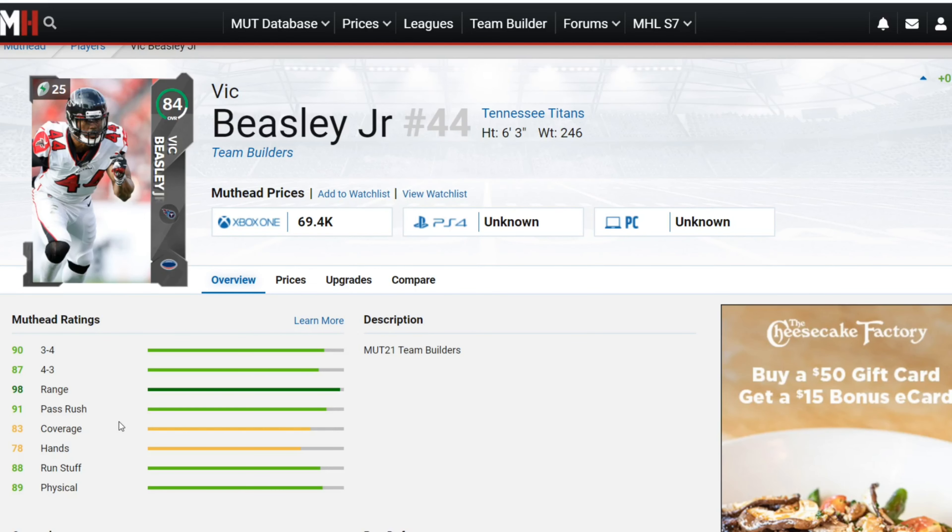You've probably noticed the main theme of this video: guys with amazing speed at their positions are really what made this list. Speed is a lot of the game right now — if you're slow you're unusable. Corners need to keep up with Tyree Hill, outside linebackers need to get off the edge, safeties need to stay deep. That's the video — hope you guys enjoyed it, drop a like and subscribe, and I'll see you in the next one.